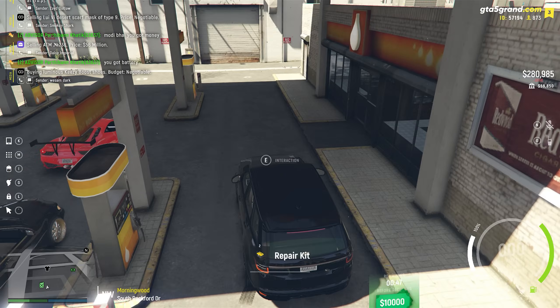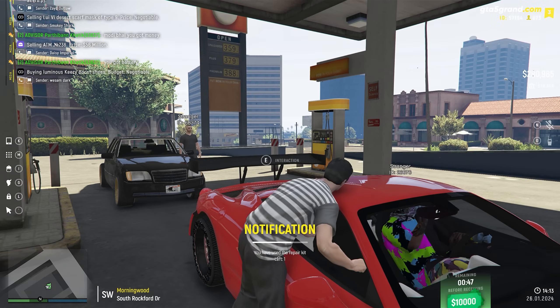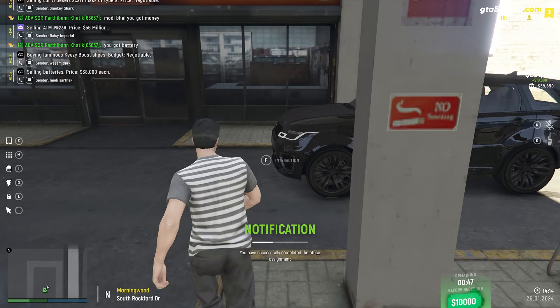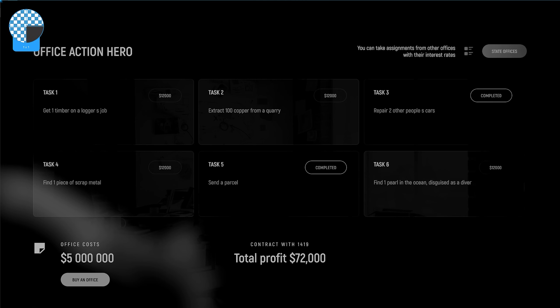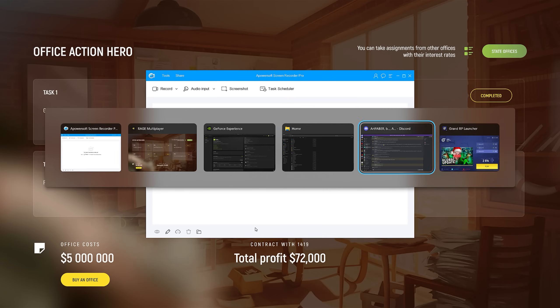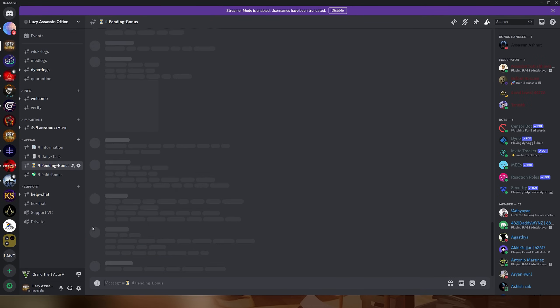I need to repair two vehicles to complete my office task. We have two repair kits — let's repair their vehicles. Transportation repaired — yes, one more office task is complete! Tasks remaining: find one pearl in the ocean, find one piece of scrap metal, one timber on a logger's job. Those will take too long — I'll figure out something else. Let me copy this screenshot and post it on the Lazy Assassin office server for the daily task pending bonus.